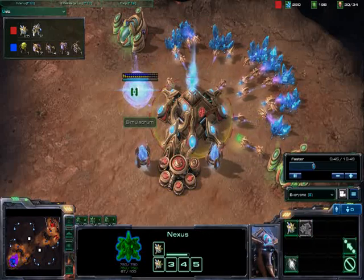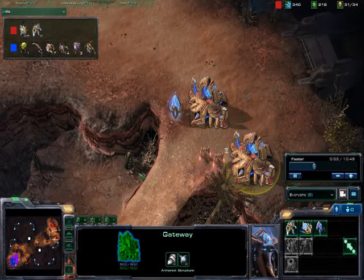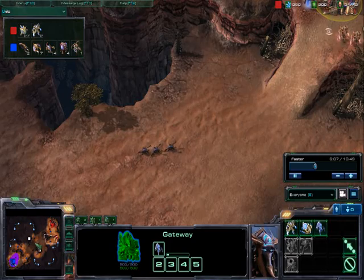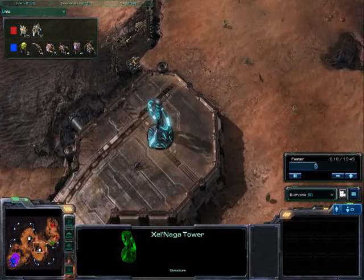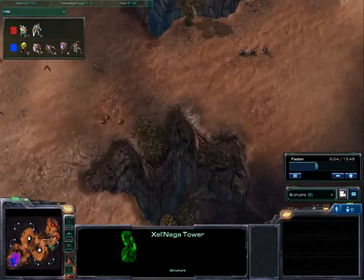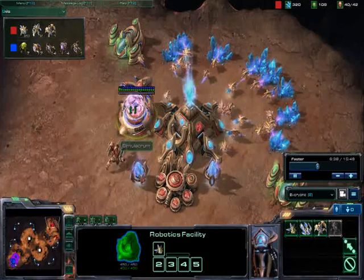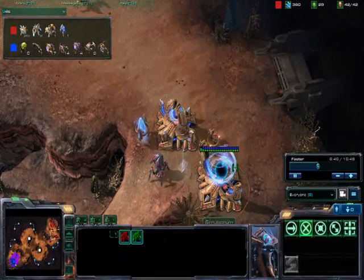Another pylon. My warp gate research is soon finished — I really should chrono boost that some more. More workers, going for robotics. My second gateway is up. If my voice is a little strange it's because I've been sick the entire week — it just sucks, but it leaves me more time to play this game, which is awesome. He places zerglings on the xel'naga towers, which is pretty nice because zerglings are quite cheap and it doesn't hurt you too much to spread them out. Here I'm going for my first immortal.